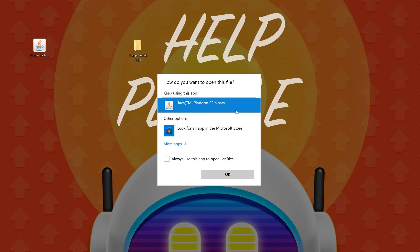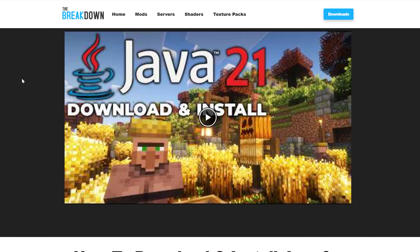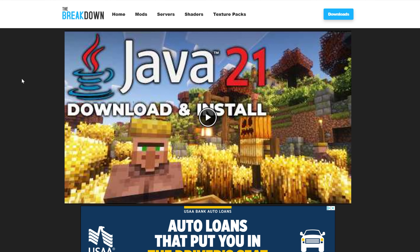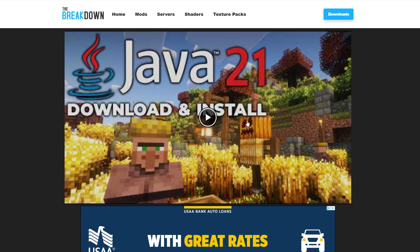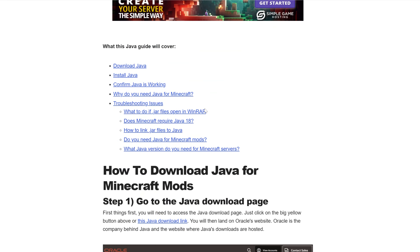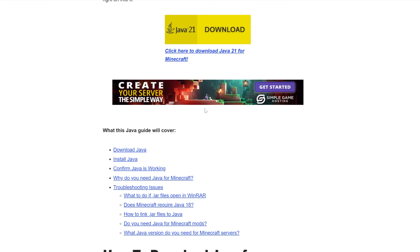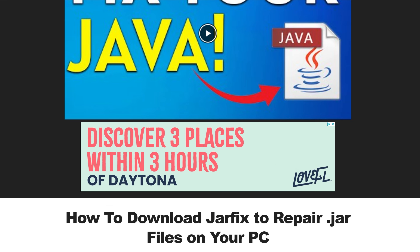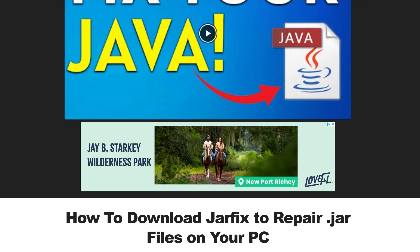But if you don't have Java, or you have Java and it doesn't work, that's because you need Java 21 specifically. Previously you could have another version of Java and it would work with Minecraft, but for Minecraft 1.21, you need Java 21. In the description down below, we have a link to a guide that covers downloading, installing, and getting Java 21 set up. From there, you may also need to run the Jarfix, which will take all the jar files on your computer and link them to Java 21 after you have it installed.